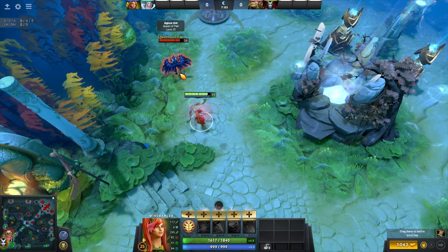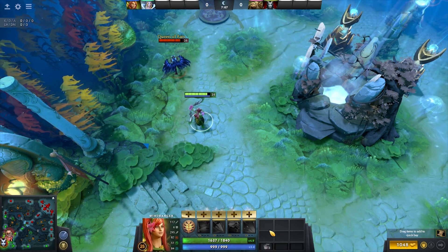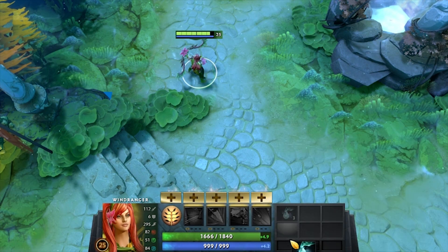Another great use of backpacking Raindrops is when you as a support intend to build an Urn, but your charges are ending. By backpacking the last charge, you're saving gold for a bunch of wards or even your future Arcane Boots, without needing to buy another one later.